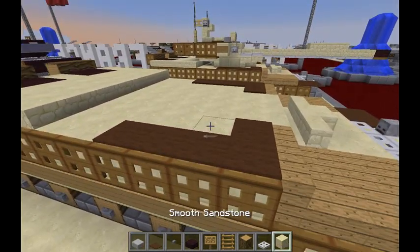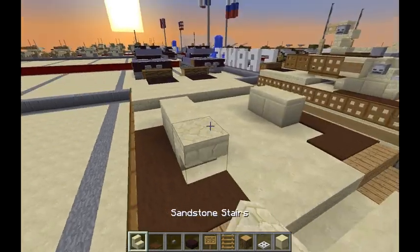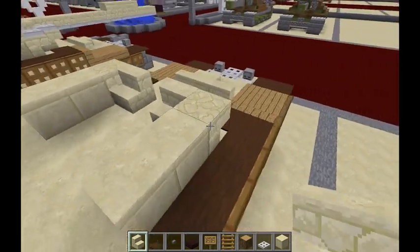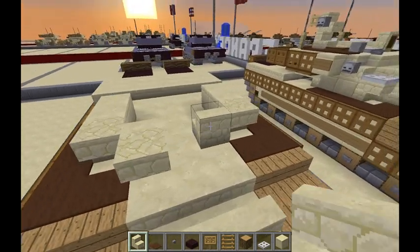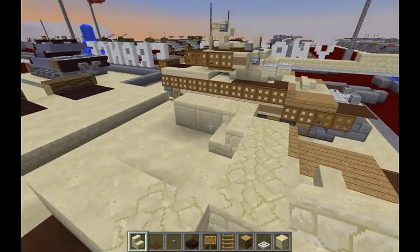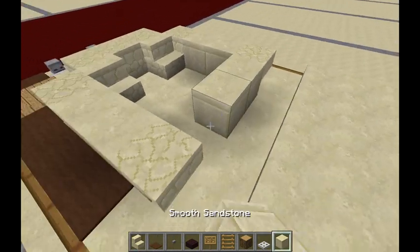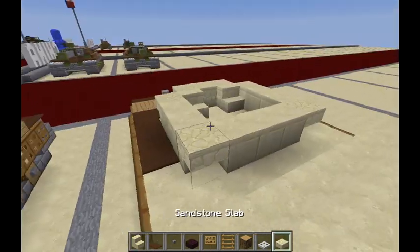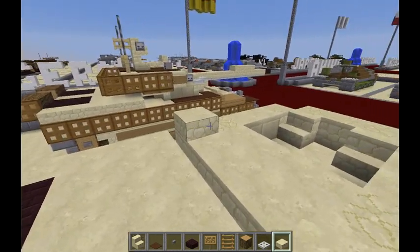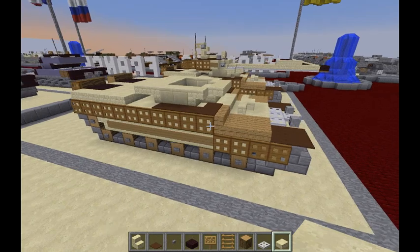Now we can move into the turret itself. Put two smooth sandstone blocks there and then two there. In front of them, put an upside down stair on either side, then an upright stair with backs facing the front of the tank. In front of it, do another upside down stair, and then right in the middle do another one. Jump to the back — do an upside down stair there and there, then a row of three smooth sandstone in between. Take sandstone slabs and do a row of five behind it. That may actually be it for this layer.